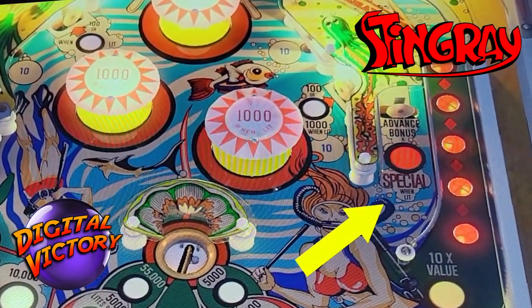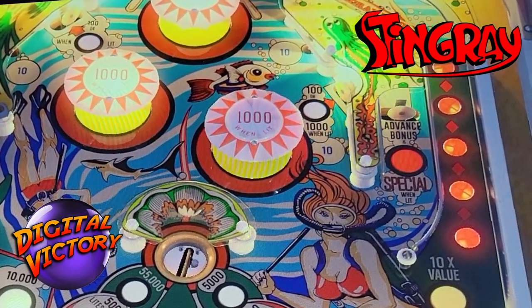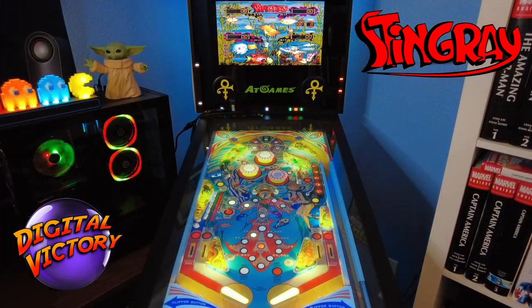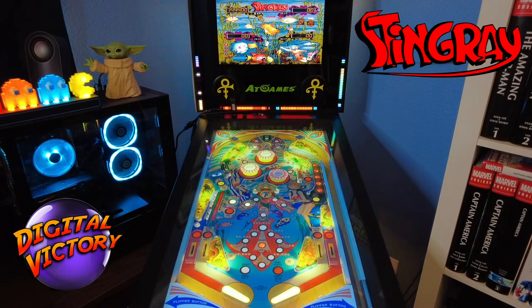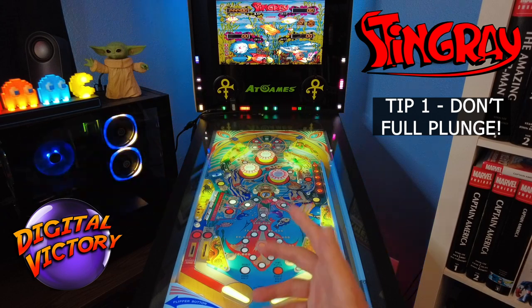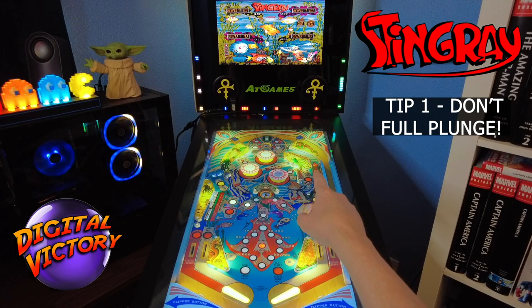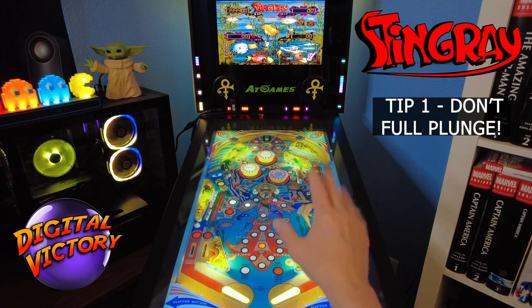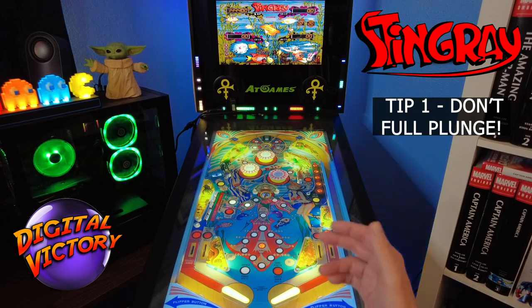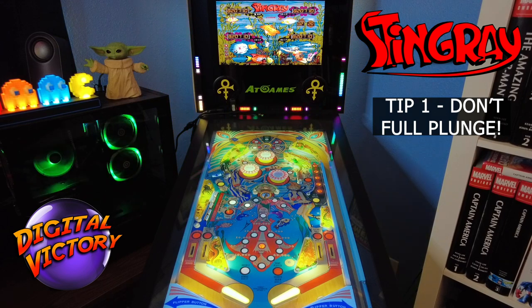There is a lane over here on the right where you can advance the bonus as well — it says 'advanced bonus' — and when the special is lit, you hit it to light the special, similar to the special on the drop targets. I've got three main tips I generally follow when playing this game. Obviously the most important thing is to go in the saucers a lot. So tip number one is: on your plunge, do a soft plunge. When you go a full plunge it does not go in the saucer. So mess with it a little bit — go to one-third, maybe one-half power — to try and hit that saucer up top.